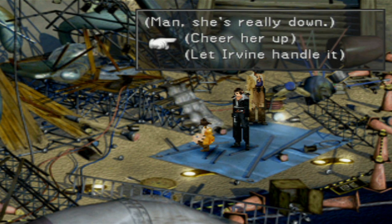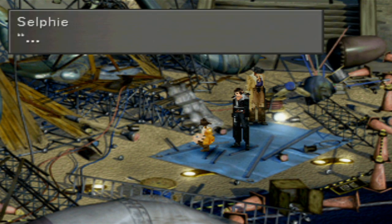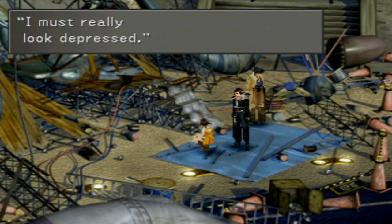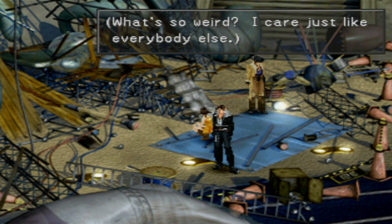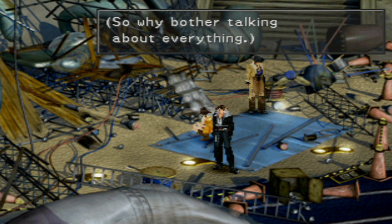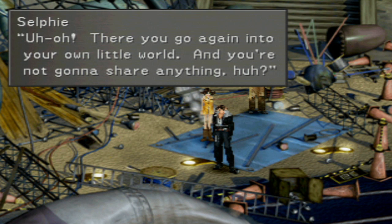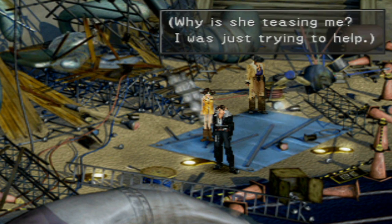So do I try to cheer her up or do I let Irvine do it? It's not like me to try and cheer people up, but I'll do it. 'Come on, I'm sure you can still do something.' Squall being sensitive? That's weird. 'You're the last person I expected to cheer me up. I must really look depressed.' 'What's so weird? I care just like everybody else. It's just that there aren't too many things that can't be helped, so why bother talking about everything?' 'There you go again into your own little world.' Why did she tease me? I was just trying to help.